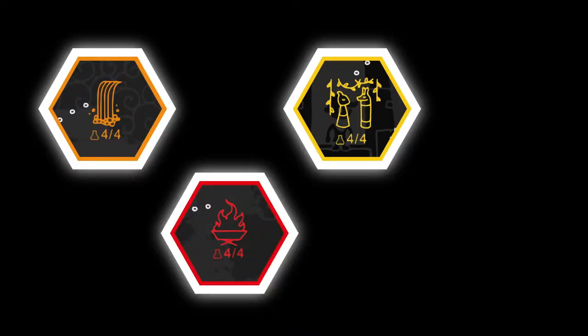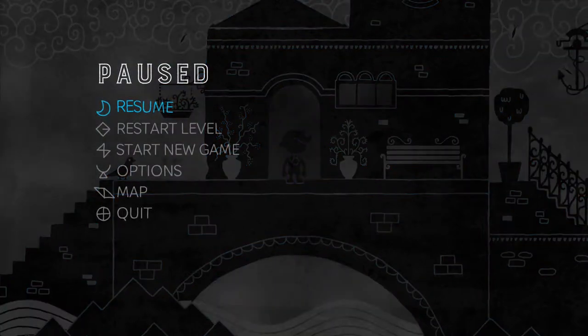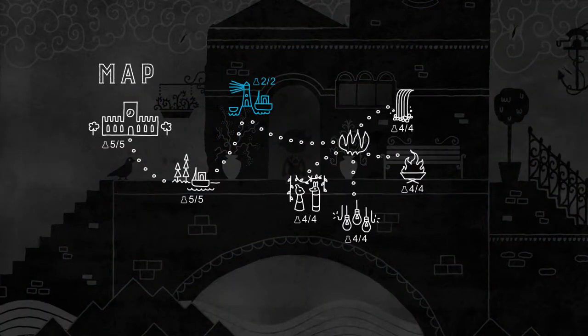When you go back to the earlier zones, stick your background color to green so that everything shows up whilst you're running around. After going back and getting all the beakers in one zone, don't bother playing through the remaining rooms in that zone. Use the map within the game to get to the next place you want to visit, as it will save you a lot of time.